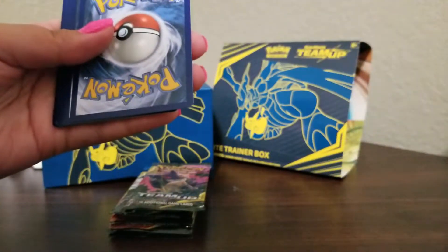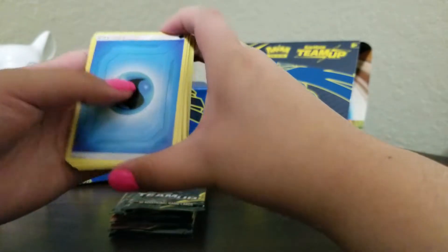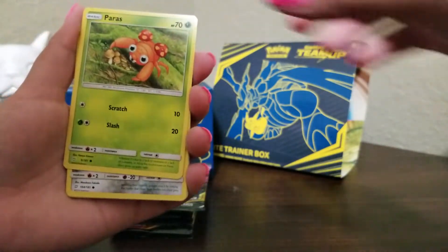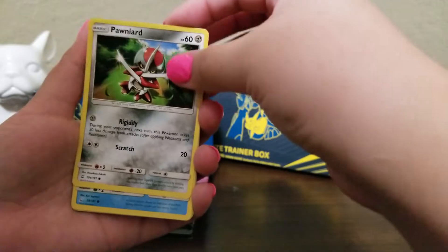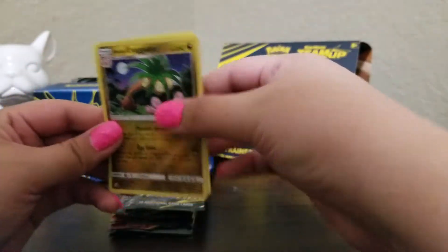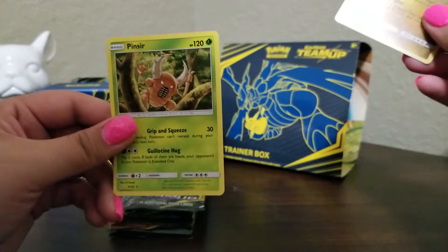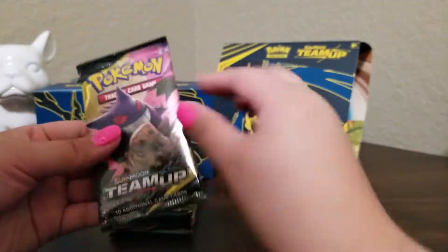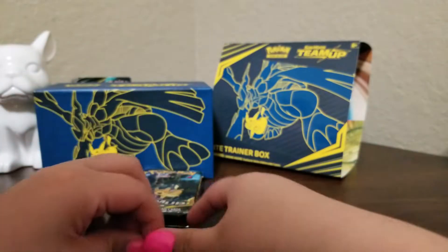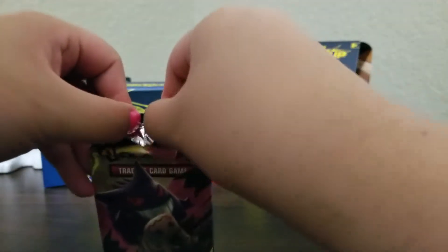Now this is my favorite pack to open — the Gengar Mimikyu art is rather cool, and the tag team card's art design is actually pretty cool too. I have a theory: if you get a difficult pack to open, there's usually some good stuff in there, so let's hope that theory is true. Guessing electric versus water for the energy type.